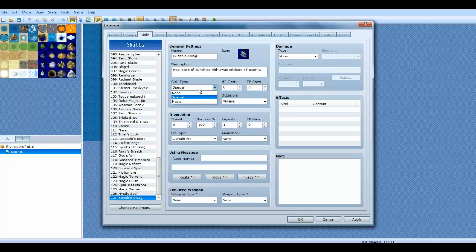Skill type can be either special, magic, or none. Special is usually like physical strikes such as Hyper Slash, yada yada. And magic is more or less magic spells like fire, fire-ra, fire-raga, fire-raja, stuff like that. So this is gonna be a special. Or you can do none, which means it's neither.